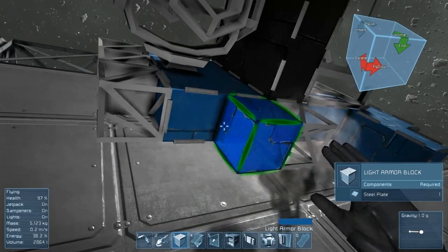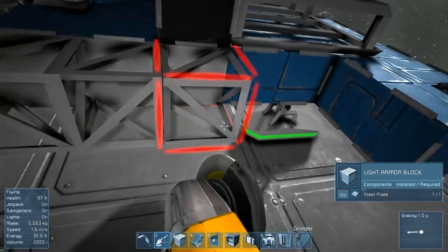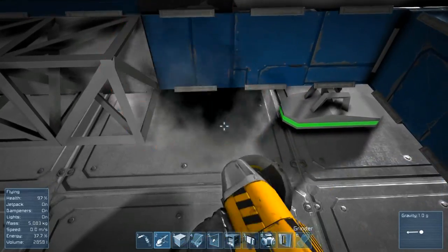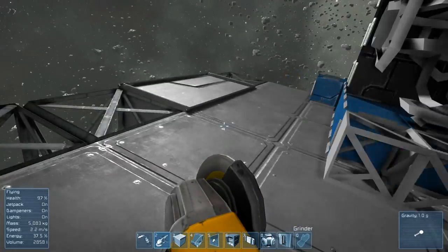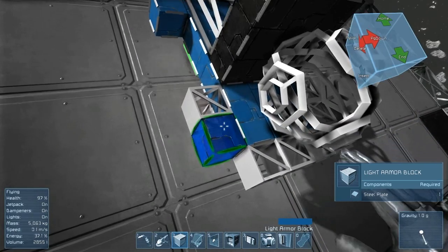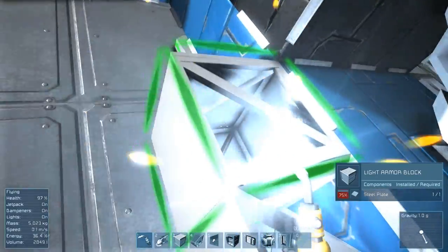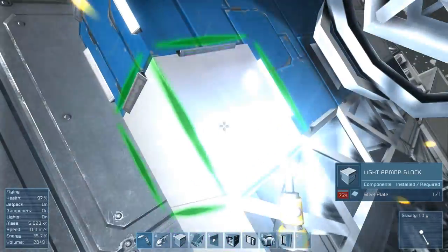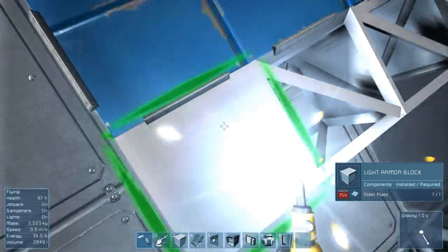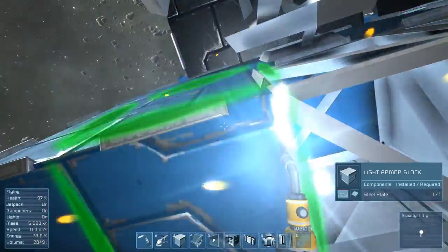So let's just continue building this up. Now this needs to come out like this. The power supply is the most important part of your ship — you really need to protect it. If that power supply goes, your ship is dead in the water. It will have no power, you can't fly it, it will just float off and you have no control over it. So you really gotta protect the power supply.